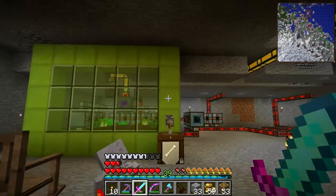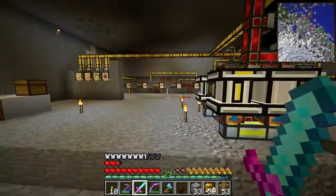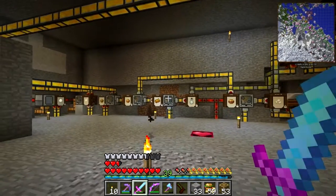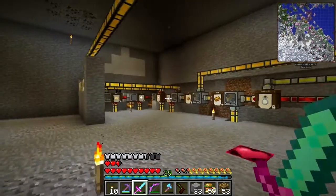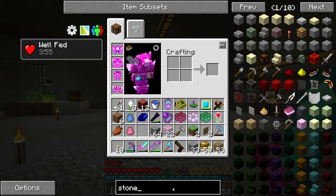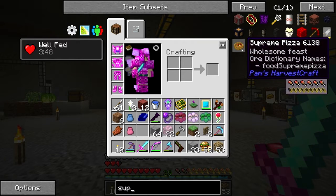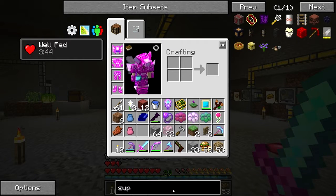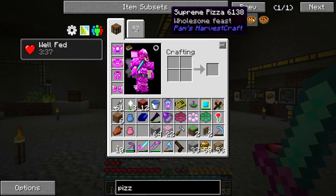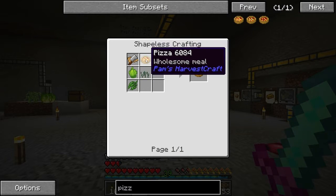We're going to build another one of these, bring all of these blocks across - stained glass and agon - then I need to sort out another area for some production. This is purely for the burgers and that is it. I want to make the supreme pizza - or was it deluxe pizza? I think it was meat feast supreme - it was a pizza of some sort anyway.